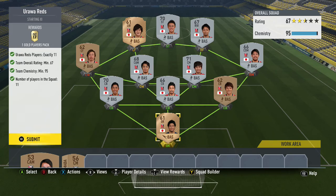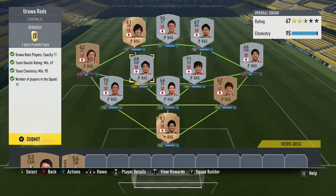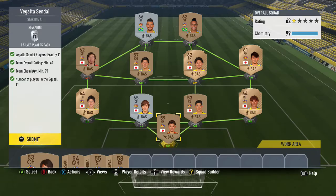We're on to what I think is the 67-rated one — Urawa Reds. This CDM is out of position at right midfield, and so is the player on the far left midfield side. You could probably do this cheaply — I'm not too sure — but you're more than welcome to copy this. That's why I make videos.